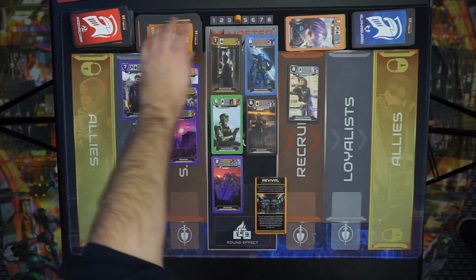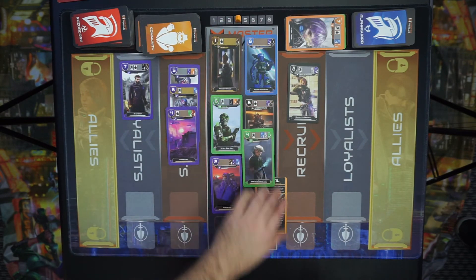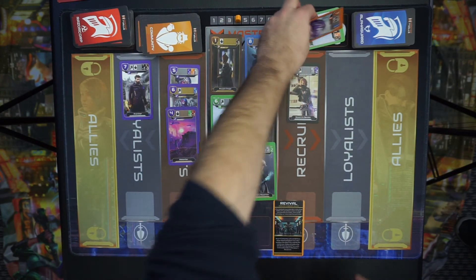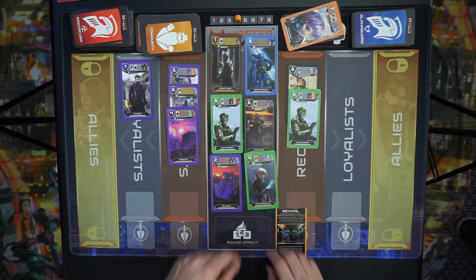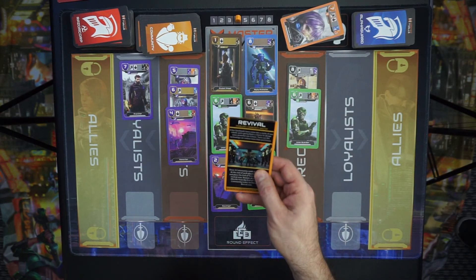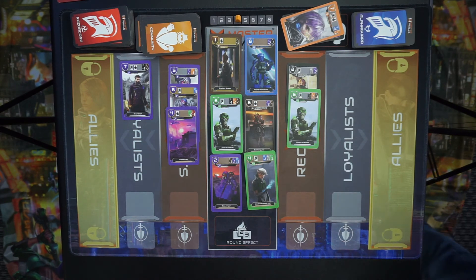And then when the opponent's turn came up, there'd be an end of turn card. Say, for example, that was his or her end of turn card. There would still be a green in there, and he would take that. And then you've got a good Revival — you're going to get there. Thank you.